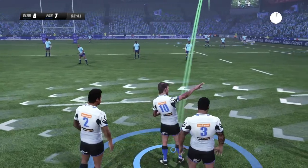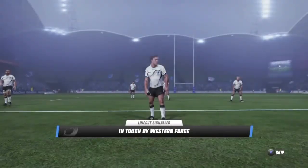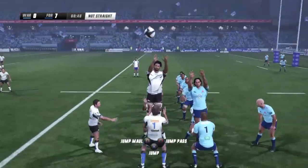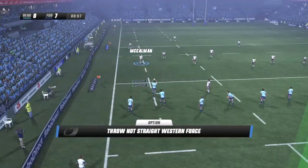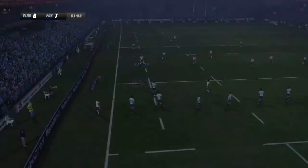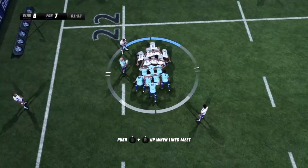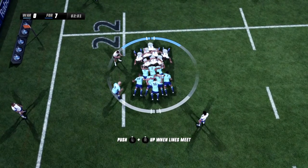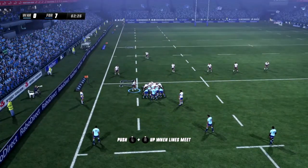We'll look to find the sideline — Zach Holmes makes sure he finds touch this time and the kick finds the line. Going with the seven-man line-out. But it's not straight again, and there's a penalty. It's been one of their weakest facets of the game so far in the trial games — the line-out. Something they really need to work on because it could cost them against the better sides.